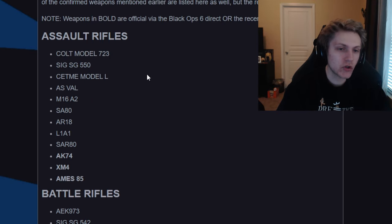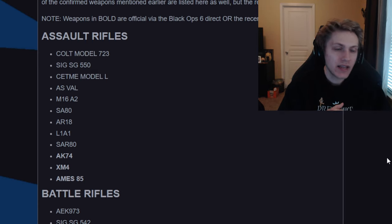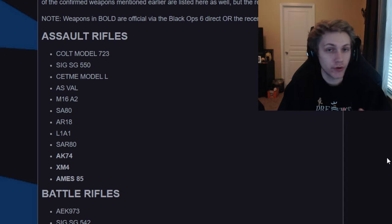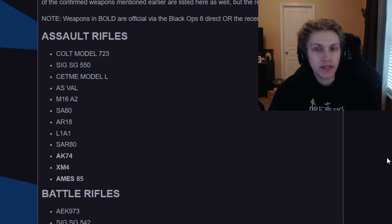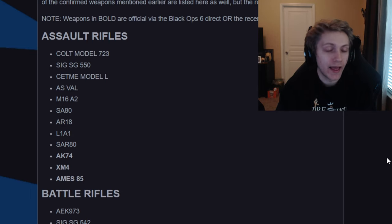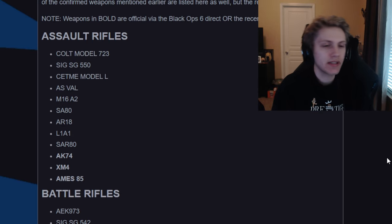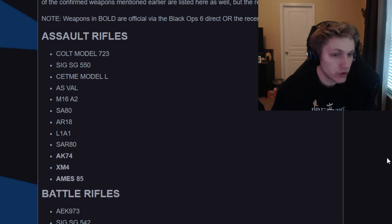We have a good long list of assault rifles: the Colt Model 723, the Sig SG 550 — which has been a notable weapon in previous shooters, especially Battlefield. When I had another YouTube channel years ago, I actually made my first ever montage on the SG, so it's a nice little weapon to see come to Call of Duty. Then we have the AS Val, the M16, the SA80, the AR18, the L1A1, the SAR80, the AK74, the XM4, and the Ames 85. The last three are confirmed in the game as we saw them in the beta; the rest are speculated and borderline almost confirmed.